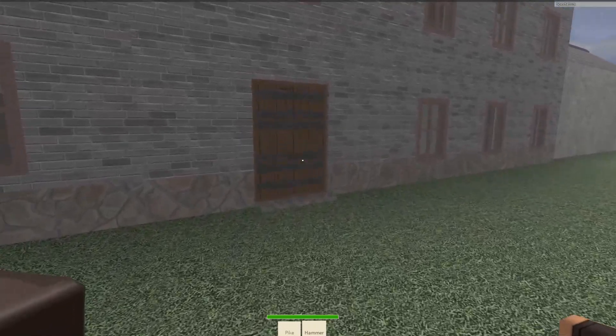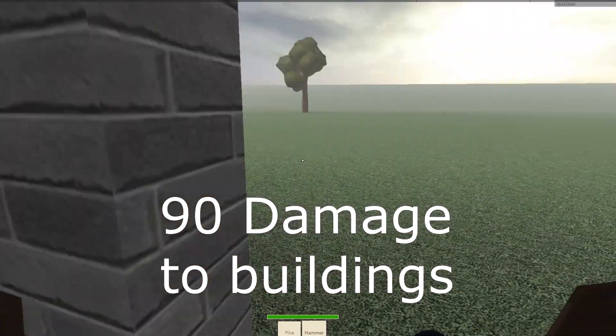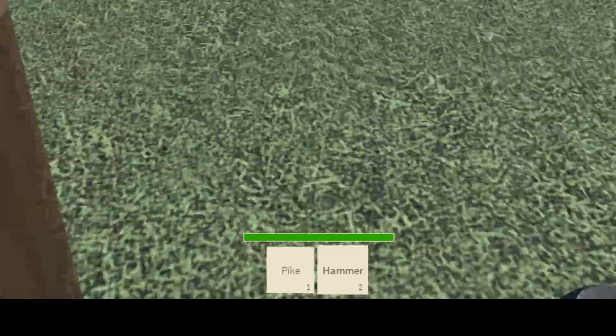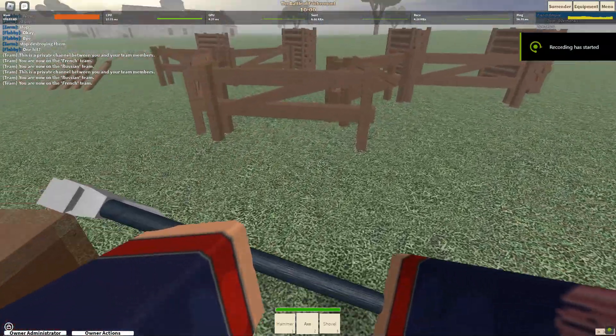Next, we will look at which weapons are most effective against buildings. The clear winner in this category is the partisan hammer, with a construct damage stat of 90. While also having the lightning-fast swing speed of the knife, it is no surprise that this weapon is the greatest when it comes to destroying buildings. The next best weapons against buildings are the sapper axe and sledgehammer.